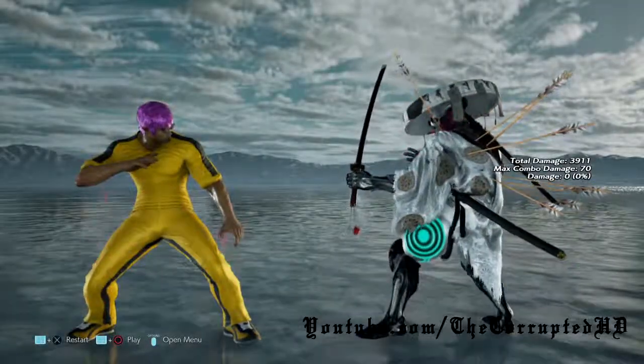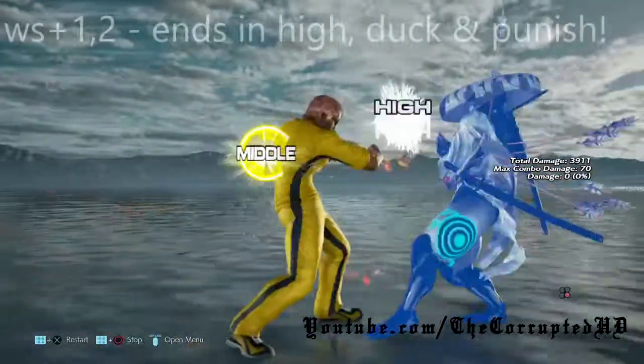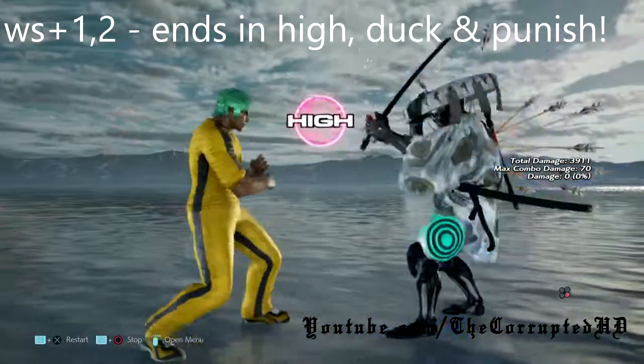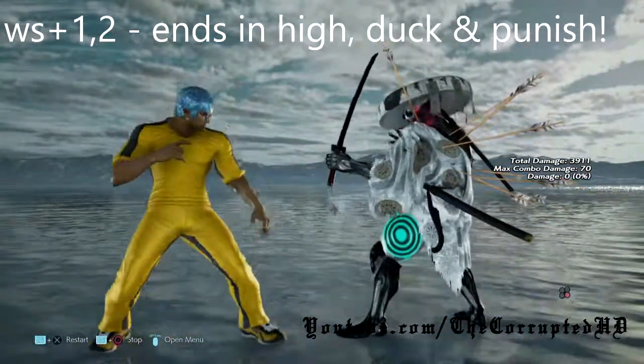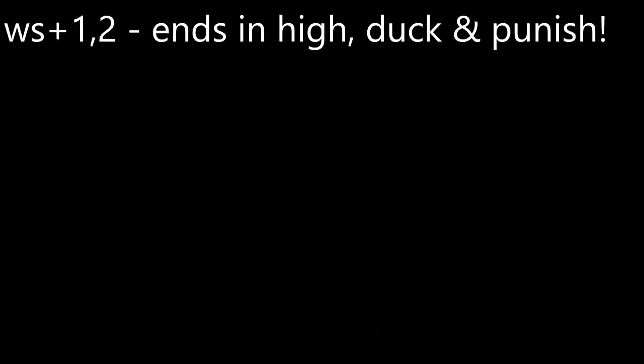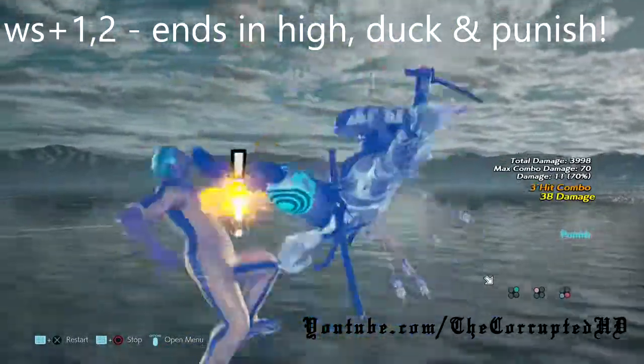We have while rising 1-2. This is mid-high, but this is a mix-up with while rising 2, so you have to be wary with his while rising moves. Once you see that right fist come out of nowhere, that's when you can duck and make him pay for it.